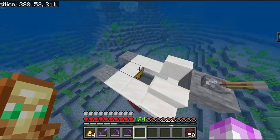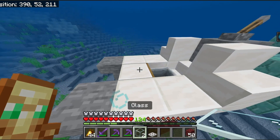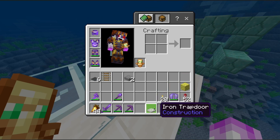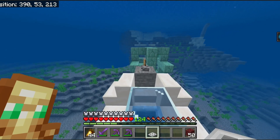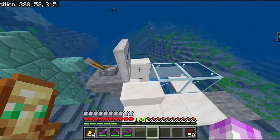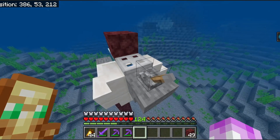It's coming together. And now, with your glass, you can put it here like this — that's pretty cool. And now I've already got the iron trapdoor — you put it on. You crouch and right-click with your trapdoor. That's on the wrong way — it's meant to actually be like that.